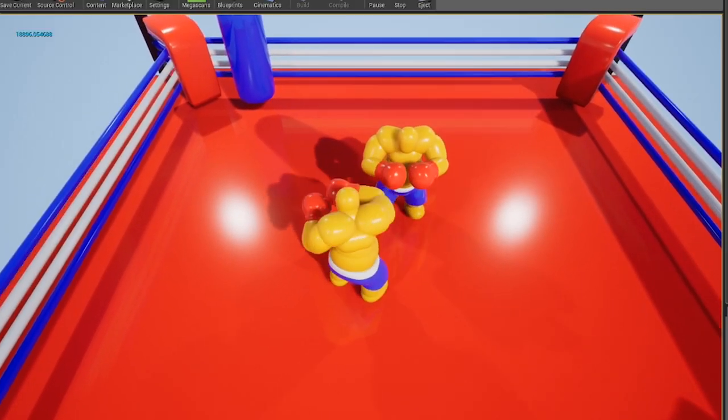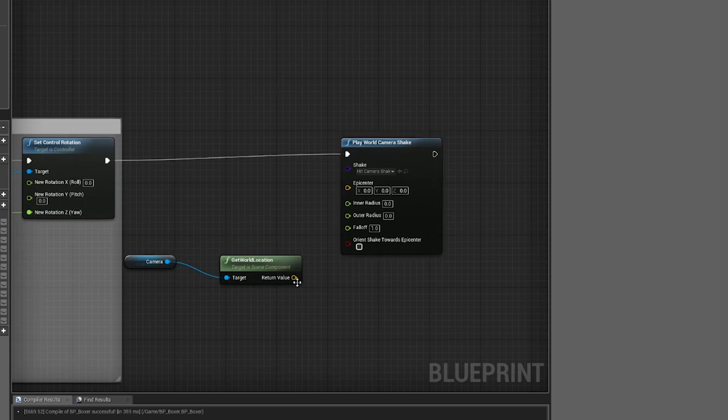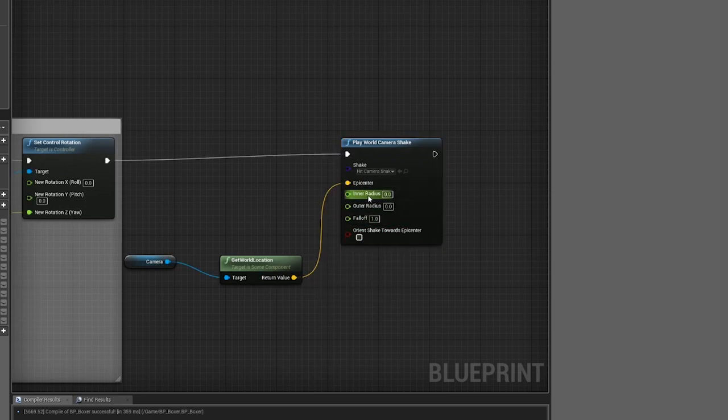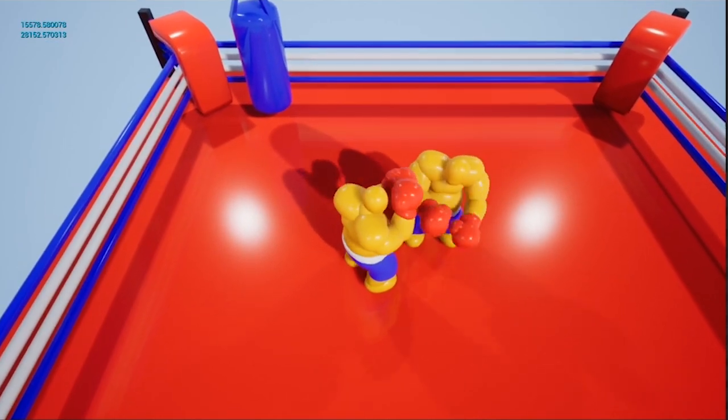And there we have it — shorts! I think they're awesome. Obviously we're gonna make this customizable to the player so that you can change colors and stuff like that. And here's a little bonus: I found this camera shake tool earlier and I hooked it up to play when we hit our opponent so that we get an impact. Boom! Boom! Boom! How cool is that?